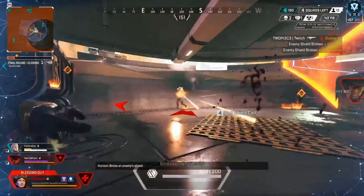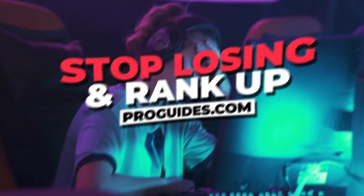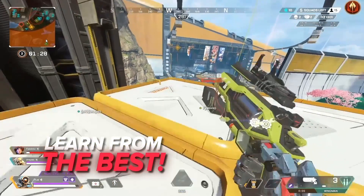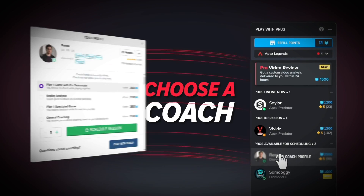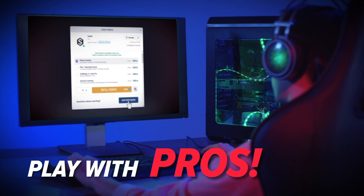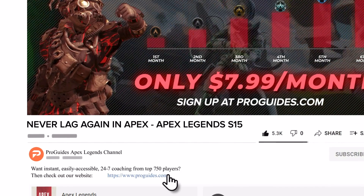Looking for a leg up in Apex? ProGuides has everything you need to supercharge your gameplay to the next level. From detailed in-game knowledge and guides to specialist coaches, whatever your gameplay needs, we've got you covered. Why not sit down with an Apex Predator and get direct feedback on your gameplay? Perhaps ask them for their tips and tricks on how to reach the next rank in Apex. Check out the link in the description and let's go!